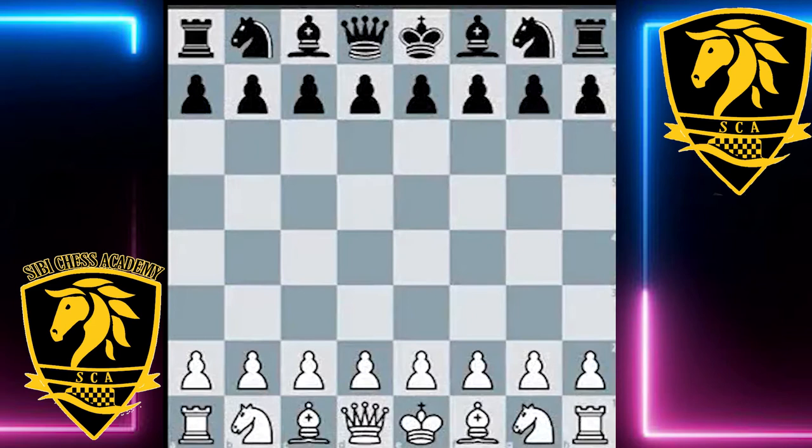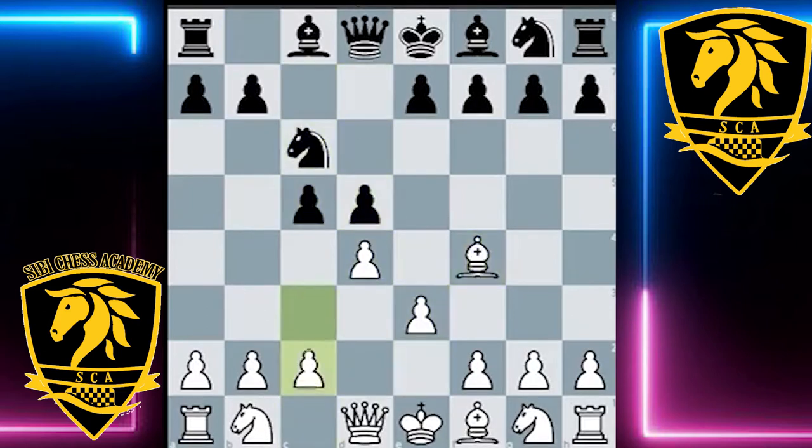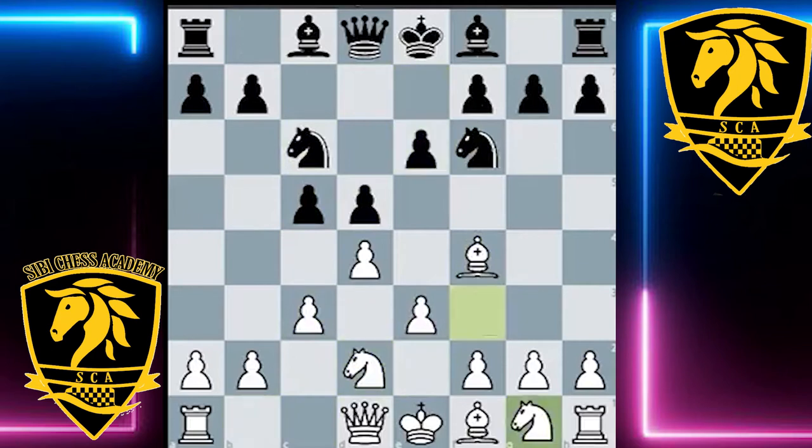Moving on, this next one I would hope that many experienced London players have seen before. If you haven't seen this one before, I'll be very happy to share with you because it's probably one of the most famous tactics in the London. I want to start with the opening because we're going to see a very similar line to the game I showed in the first lesson with the game between Carlsen and Bostiocic. The players follow pretty much the same setup, White doing the very typical London setup.